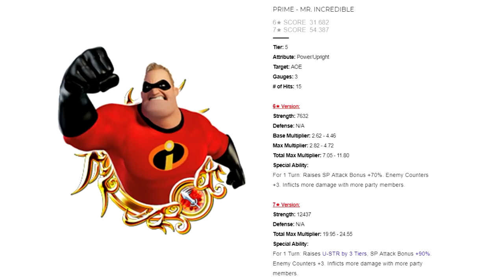Here is his ability. For one turn, he raises your guilt bonus by 70%, adds 3 enemy counters, and inflicts more damage with more party members. The 7-star version does the same thing except it adds the plus 3 Upright strength buff and the guilt buff increases from 70% to 90%.